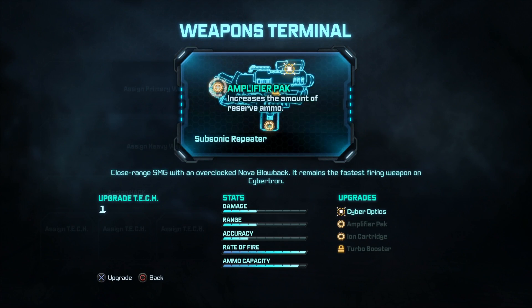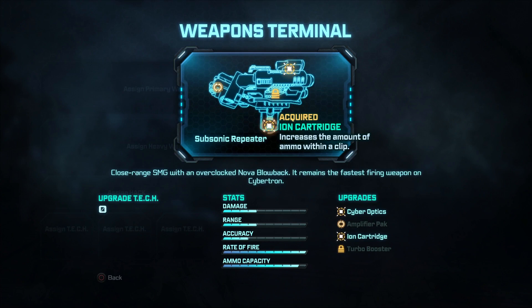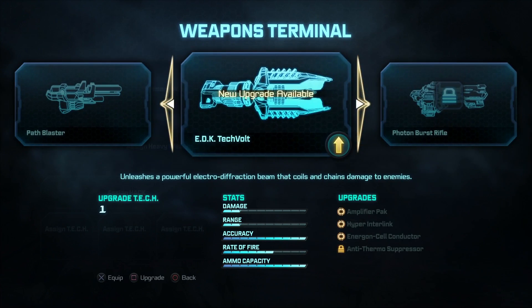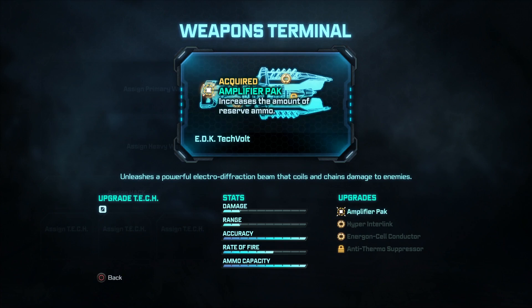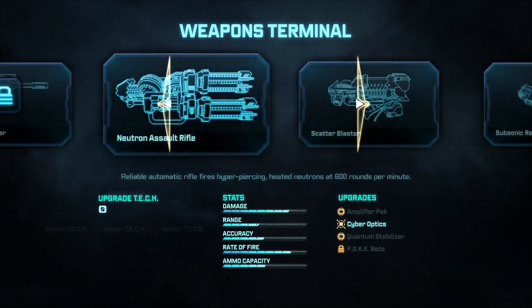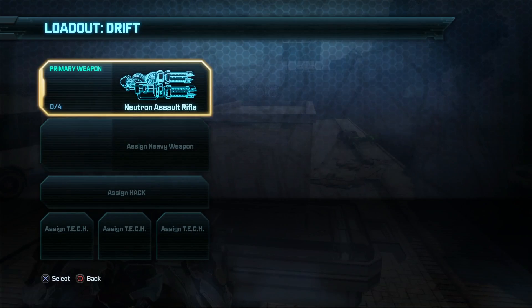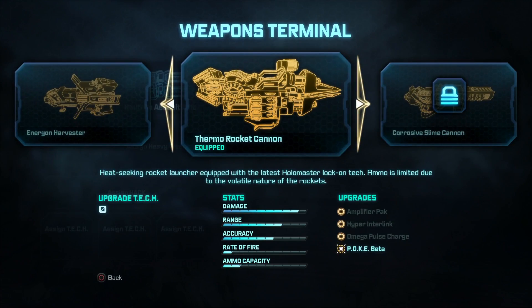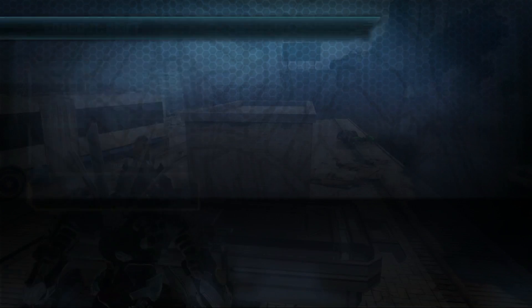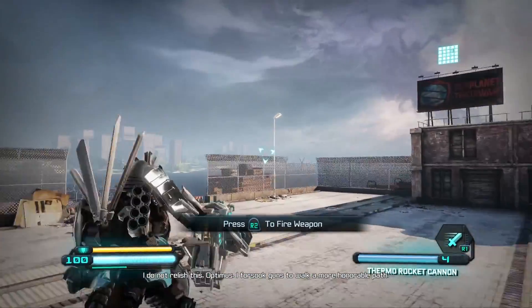I've been playing for a little bit. I'm just going to click one of the random ones — increases the amount of reserve ammo. Let's just go accuracy. I already have that one upgraded. The clip should be fine. New upgrade available — I'm just going to do this real fast, pick a random one. We're just going to grab the Neuron Assault Rifle, and also grab a heavy weapon, so we're going with the Thermo Rocket Cannon. That seems fine to me. Fire Weapon R2 and all that crazy stuff.